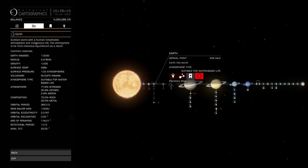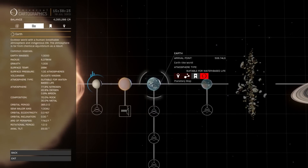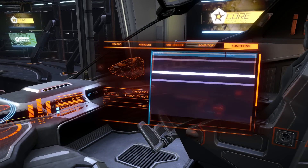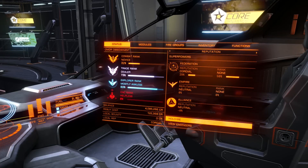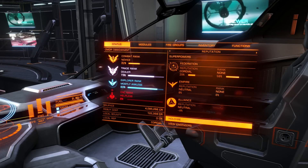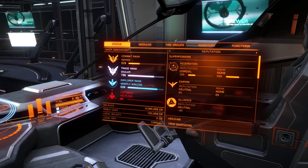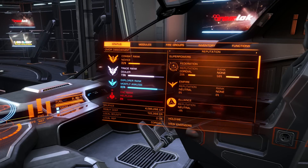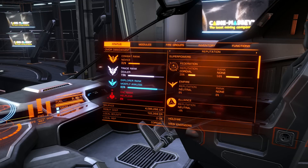The question is: how do we get the permit to Sol? This is tied up with Federation rank. The Federation is one of the three superpowers, and we can rank with the Federation and the Empire. Ranking serves two purposes: it allows us to gain system permits, and it unlocks certain ships. With the Federation we can get the Federal Dropship, Federal Assault Ship, or Federal Corvette. With the Empire we can unlock the Imperial Courier, Imperial Clipper, or Imperial Cutter - some top-tiered ships.